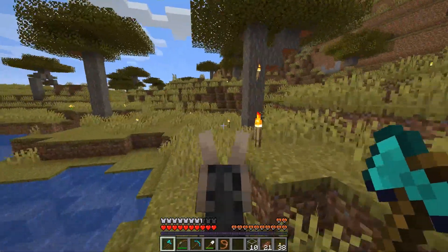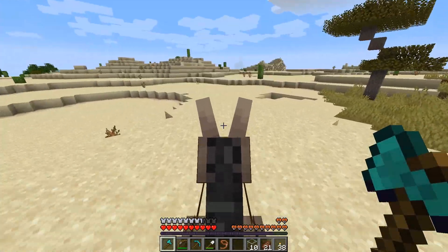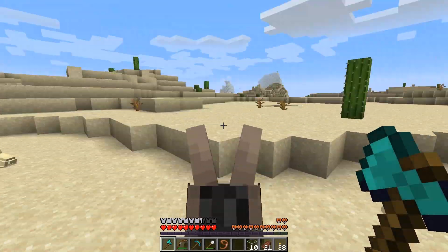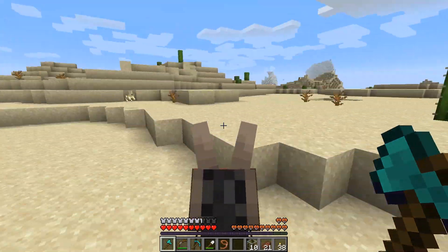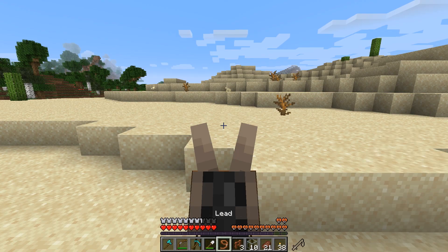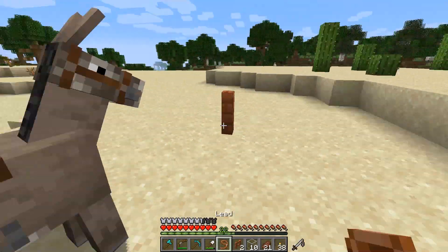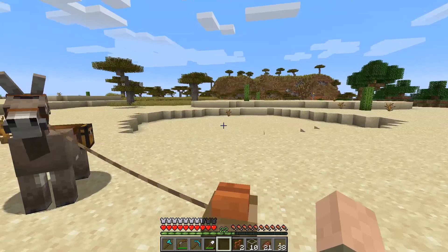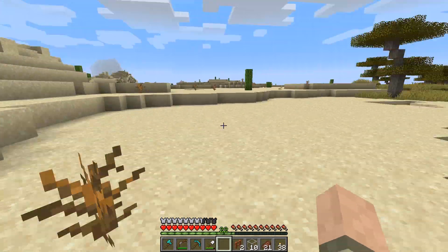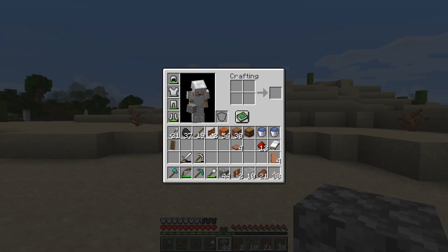I hear bones — and that would be absolutely perfect because we need a skeleton for our contraption here. We're gonna trap him in a little space and keep him out of the sun so he doesn't burn up. Then we're gonna use him to shoot the creepers, and the creepers will drop music discs. They always drop a music disc — it's a 100% chance as long as you can get the skeleton to shoot the creeper dead.